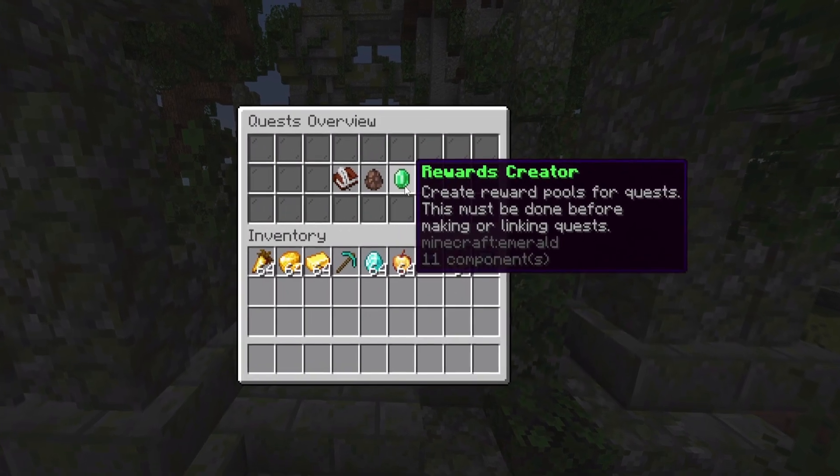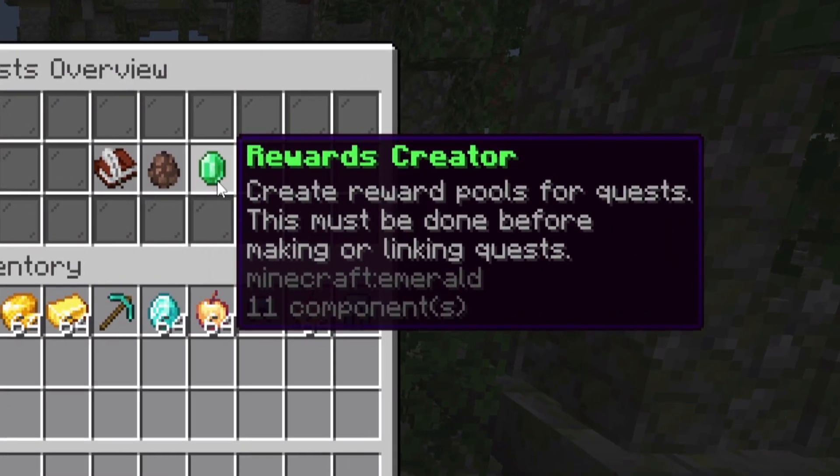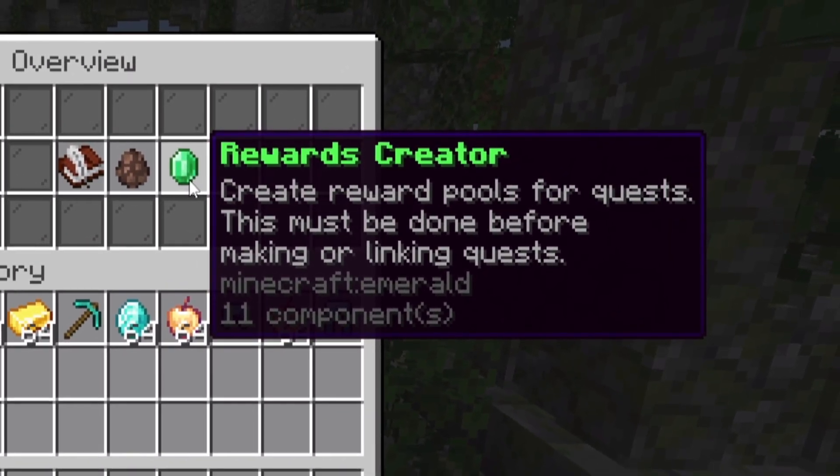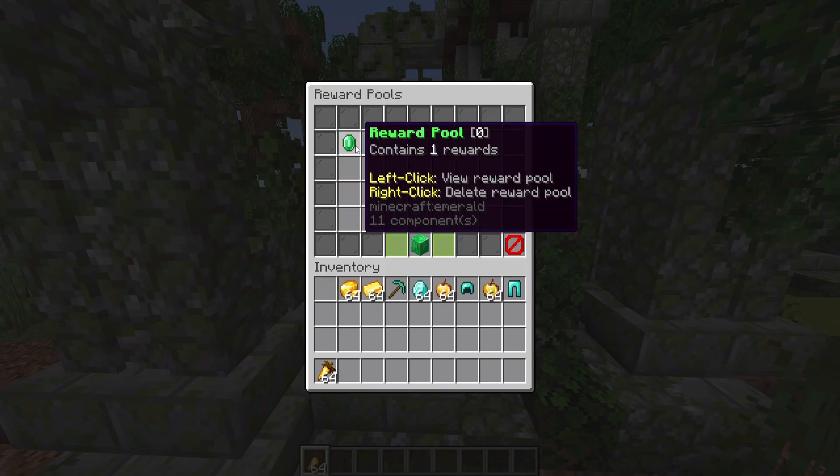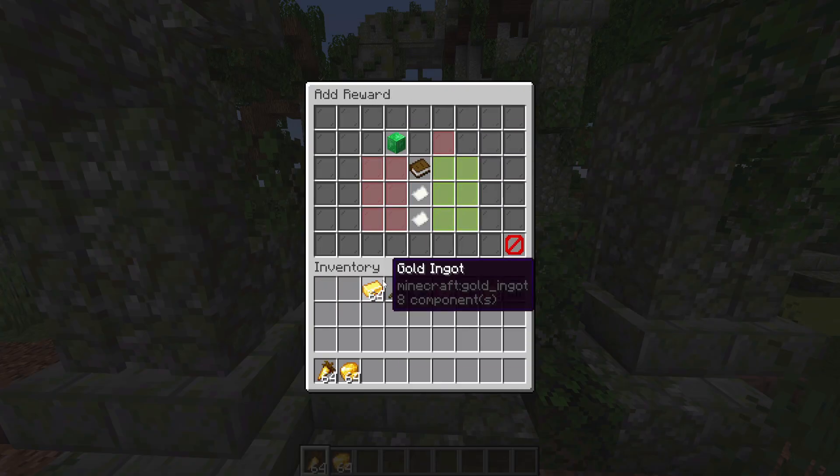Before you do anything, you'll first need to set up the rewards. These are the custom bits of loot which the players will get once they actually complete the quest. So if you go into this GUI and click on add new reward pool, you can quickly and easily add all the items you want as rewards.